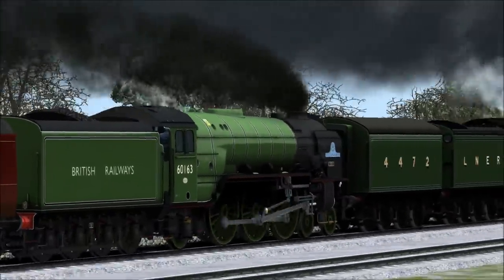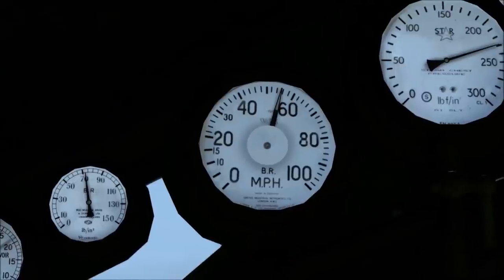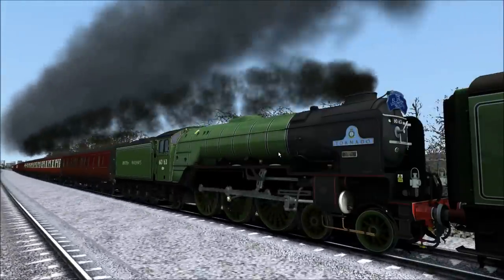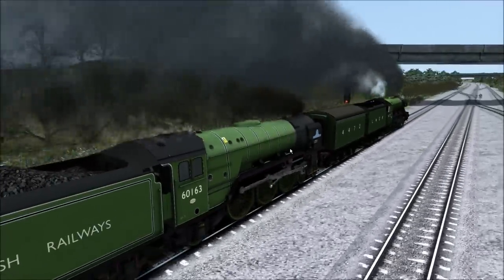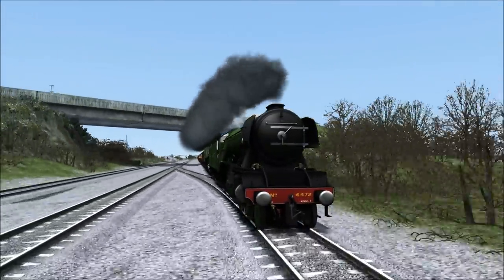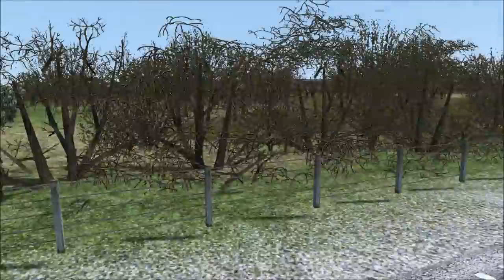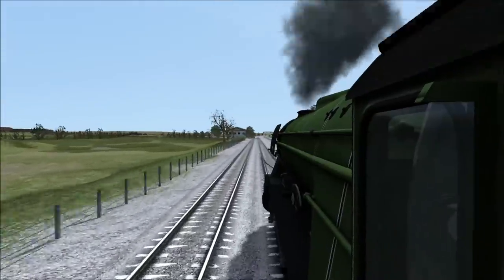I thought they were the same colour but actually they're a different shade of green — I never noticed that before. Fantastic, looking good. We've just hit 55 miles per hour and we're still speeding up with Tornado helping us behind. It's going really well and I think we could actually touch 75 miles per hour if we're lucky. With Tornado helping Scotsman, I think that's no problem at all. We've just gone past 60 miles per hour. Signal's green and things are going well.